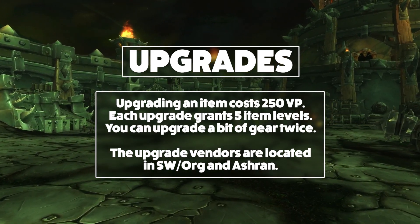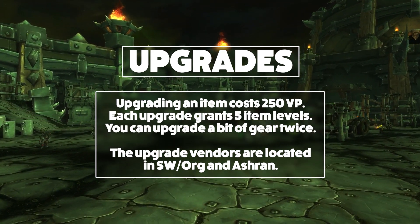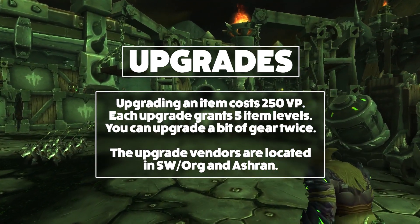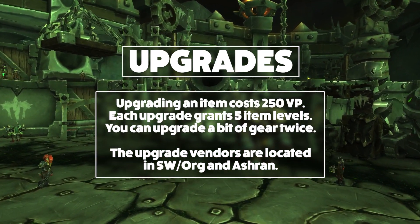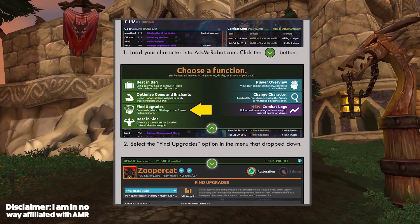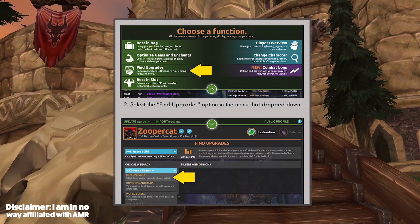Working out what to upgrade can be a little bit tricky. Normally you would just upgrade whatever has the best secondary stats for your spec, but since mythic dungeon gear or Baleful gear can be anywhere between 685 and 725 in 5 item level increments, it is a lot harder to work out. I personally recommend that you use Ask Mr. Robot's valor point upgrade tool — it will do all the maths for you, and it's what I personally use. You can also upgrade the Baleful gear that you get from Tanaan Jungle tokens as well.